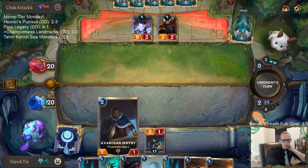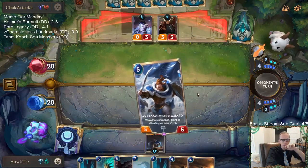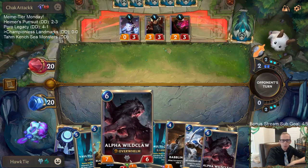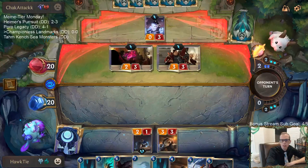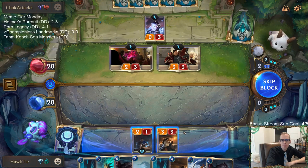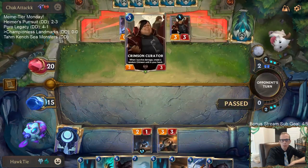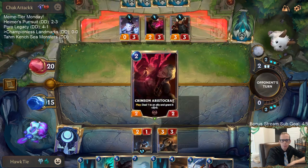We don't want Blighted Caretaker to challenge the Crimson Curator. Both of our Alpha Wildclaws are in hand, which is going to hurt our Vaults of Helia. We've got Pale Cascade which would make blocking with Babbling Bjerg not so good, so we'll just take it for now.